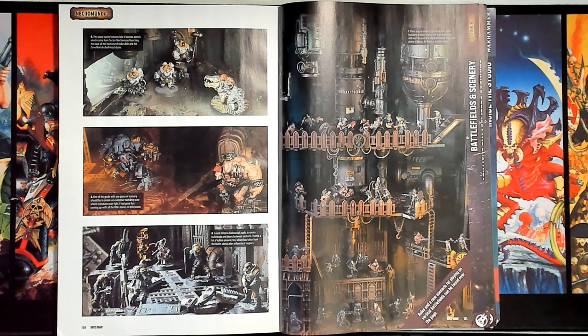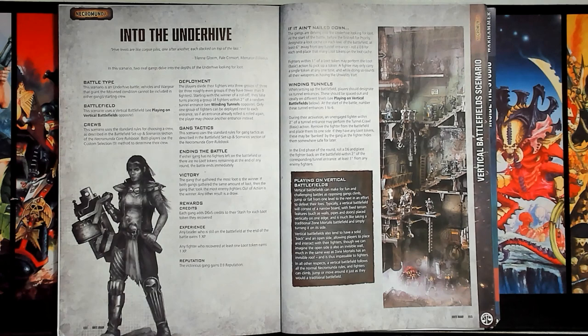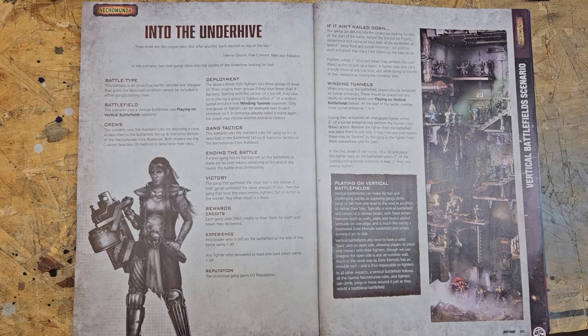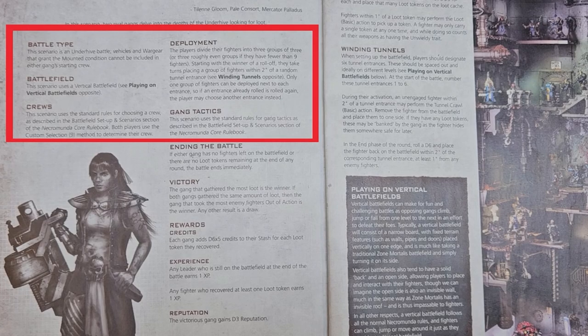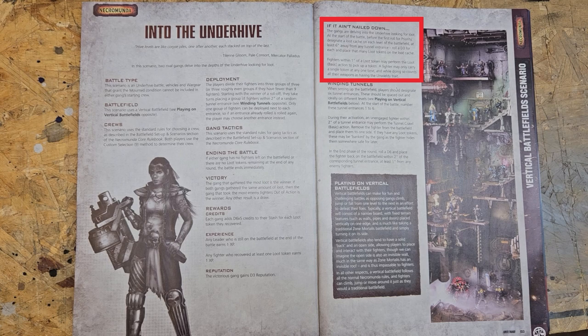But what's great about this article is that we're not done. On the next page is this scenario, Into the Underhive. There's also a box about playing on vertical battlefields. Looking at the scenario, we see that each player starts with Custom Selection 9 for their crew size, but then you split that set of 9 into 3 groups of 3. The groups of 3 fighters are then deployed within 2 inches of a door. Each player picks two tactics cards, and the battle ends when there are no loot tokens left, or if there is only one gang with any fighters left on the battlefield. The victory goes to the player with the most loot. There are rewards also, but today we were playing a skirmish game, so those rewards weren't that relevant. There are two special rules sections for this scenario: If It Ain't Nailed Down, and Winding Tunnels.